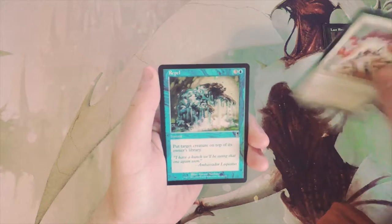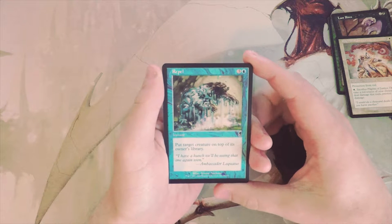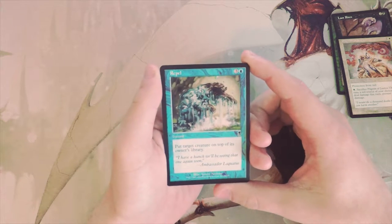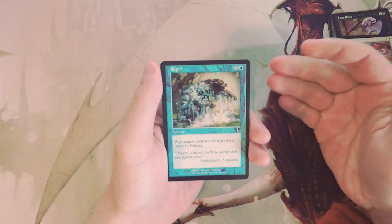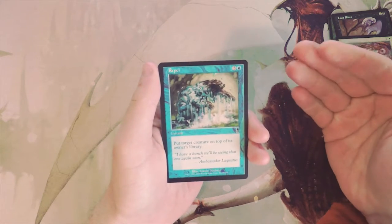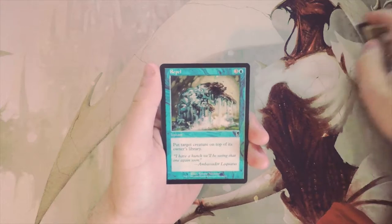Repel is three and a blue for an instant: put target creature on top of its owner's library. This is my kind of card. Not only is it good because it bounces a threat, but it also sets your opponent back a turn because you now know what the next card they're going to draw is, and most times they're probably just going to replay that card or play something a little bit worse from their hand. I'm really into that so far.